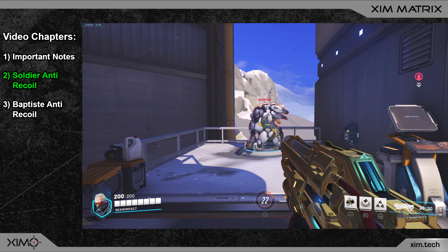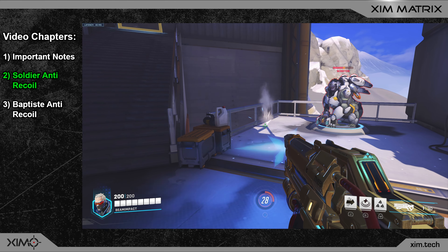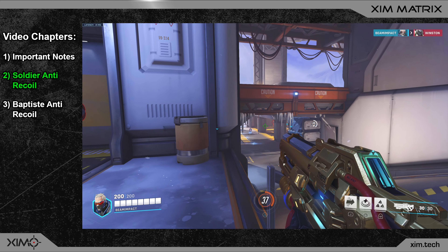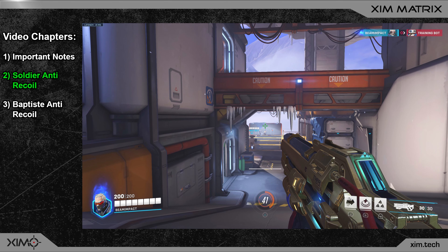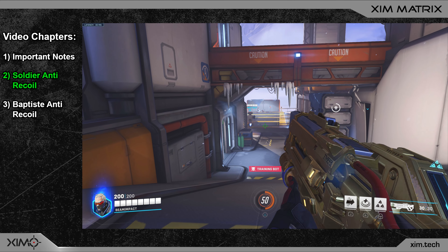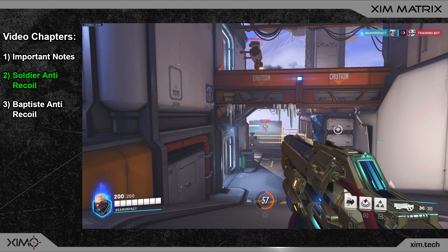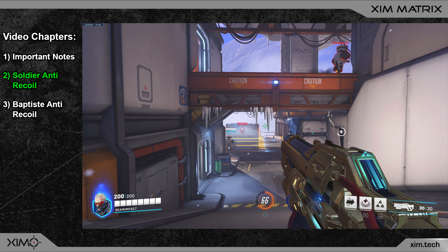As long as I am on target the anti-recoil is perfect. You can increase the window size of the aim assist to help with this, or work on your trigger discipline so you only shoot when actually on target. Shooting the robot in the distance — as soon as I kill the robot the aim assist is gone and the crosshair kicks down, but while the target is alive the anti-recoil is perfect. All three options are good choices depending on your playstyle.